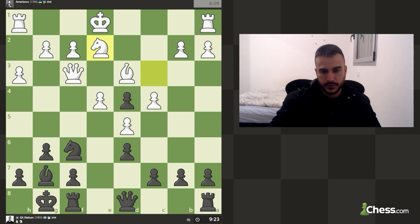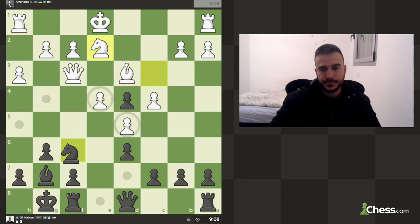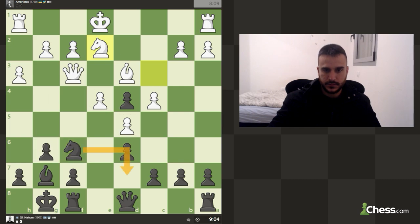Now we've got the tempo on the knight. We need to make sure we are not blundering this pawn away. Playing c5 isn't really working because he can take en passant and we'd have to move the knight. We can also move the knight to maybe d7 with a nice idea of a fork between those two pieces. Knight d7 seems best.